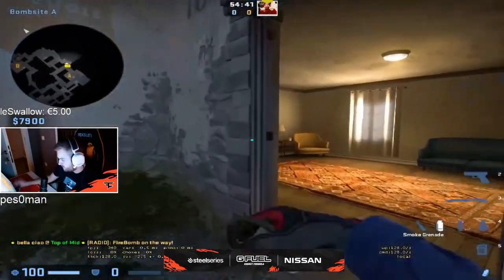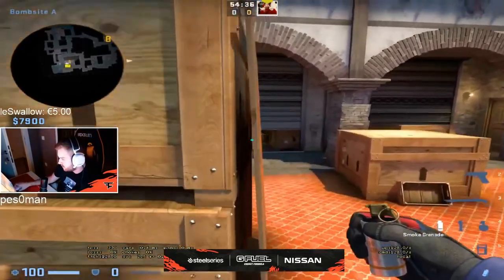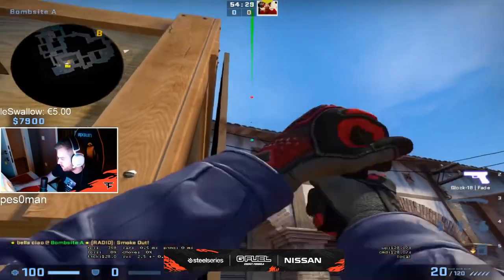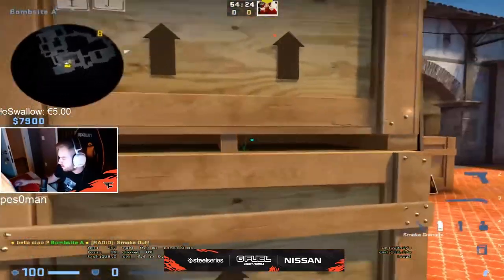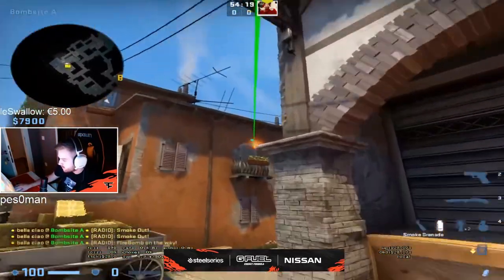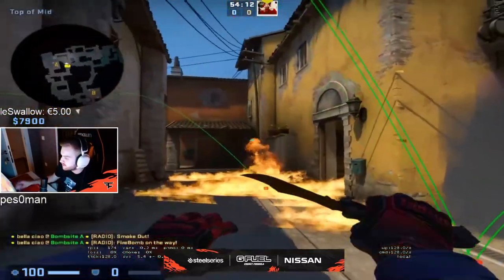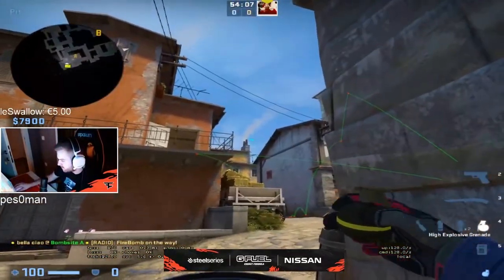Now I have a CT side — what you can do on CT. I can show you the retake mid nades. If you go in here, you just aim here — go in the box, doesn't matter where exactly, and you just jump through it. That's a smoke for mid. So you do the smoke, then you come here and you Molotov on the run and it lands there, and then he cannot peek you from boiler and you can just take mid with a flash.